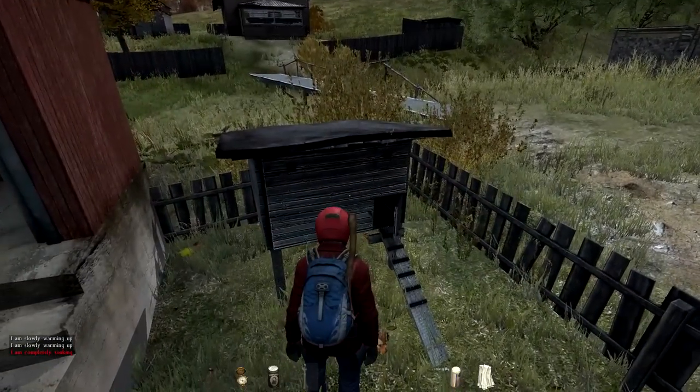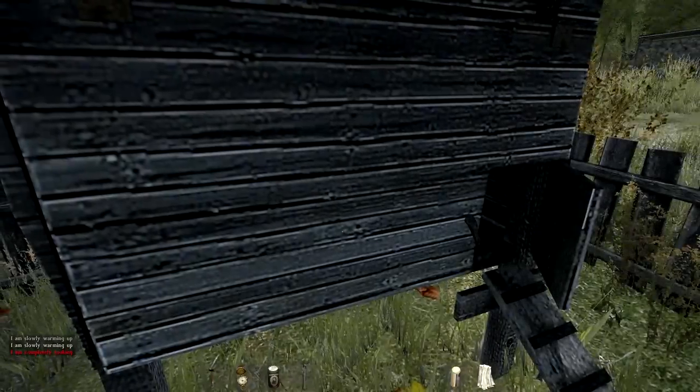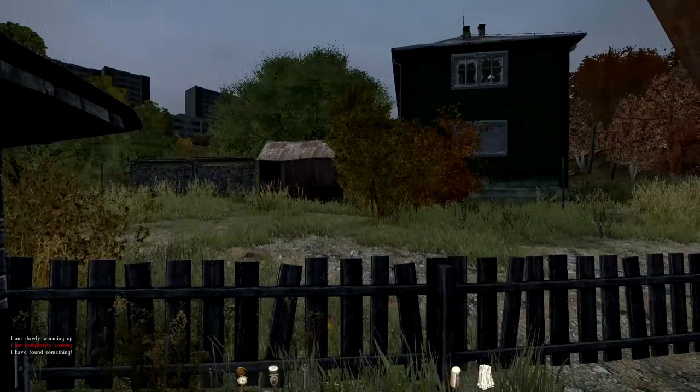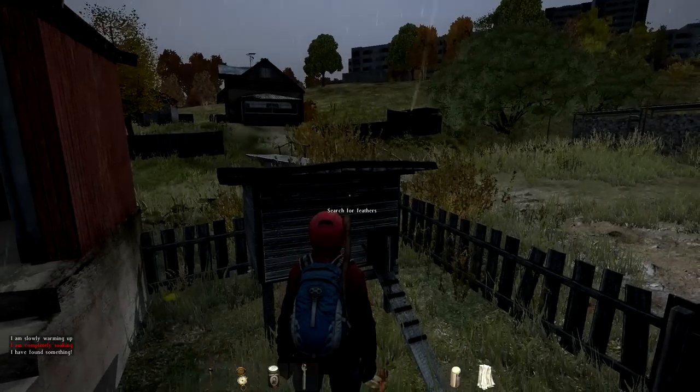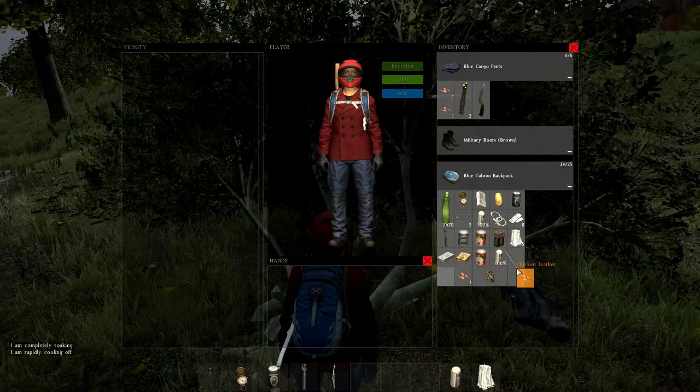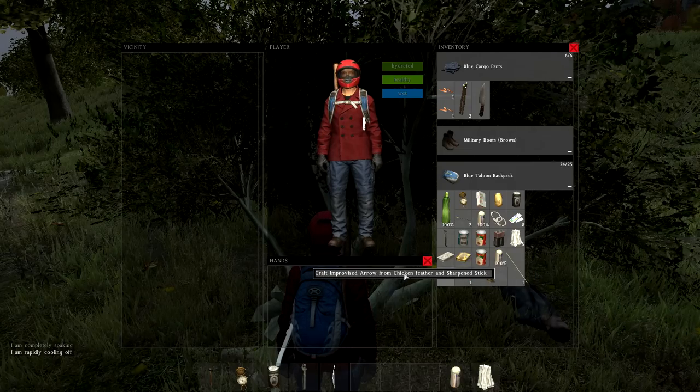The 0.50 patch has also made it so you can find chicken feathers simply by searching the chicken coops. Chicken coops are pretty much everywhere — search them and seven out of ten times you'll find a chicken feather. Combine the chicken feather with the sharpened stick and select 'craft improvised arrow.'